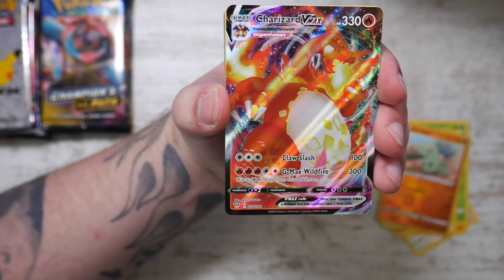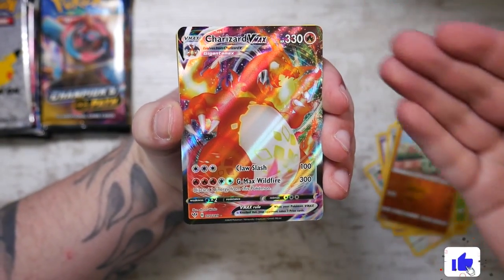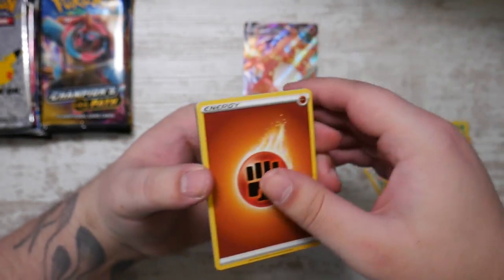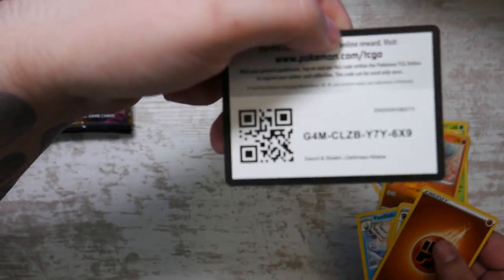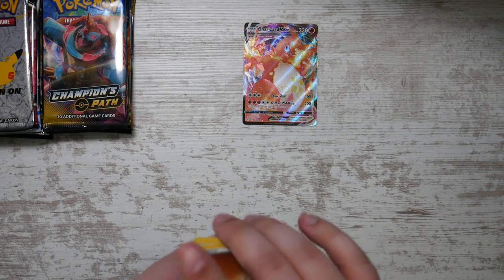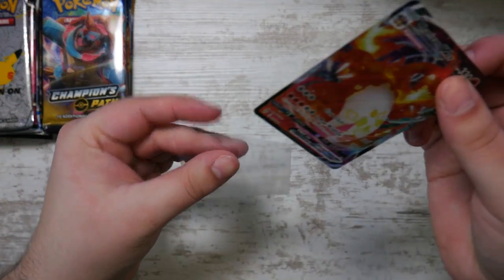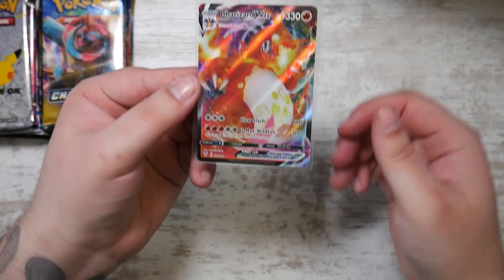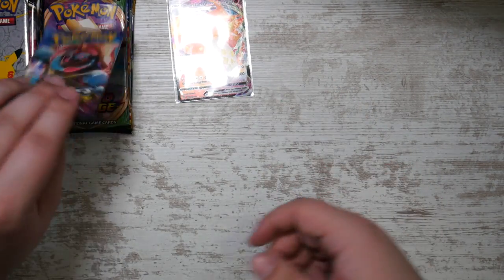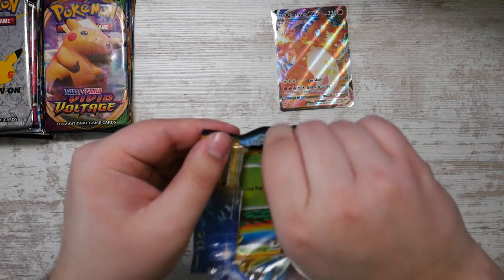We got the Charizard VMAX - are you kidding me?! From Darkness Ablaze! This is the best card you can pull from Darkness Ablaze. This pack has literally been sitting on my shelf for a month and it had a really, really great pull. That is so cool! I need to get a sleeve for this. The Charizard from Darkness Ablaze - let's go!